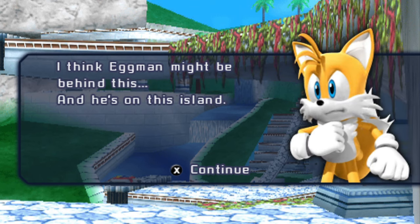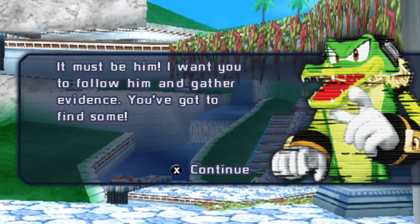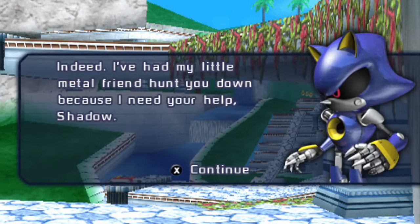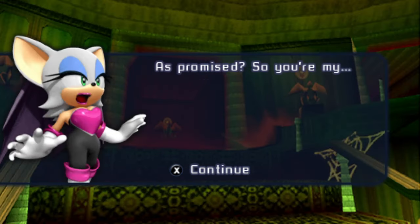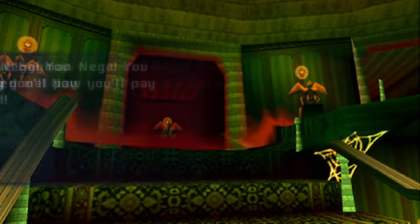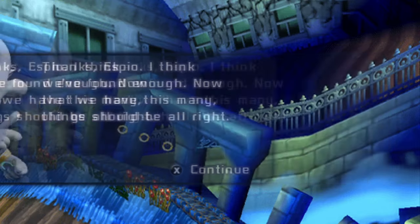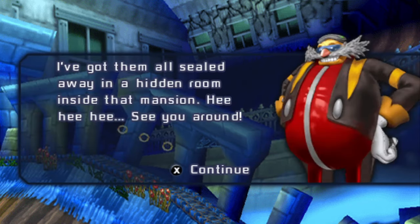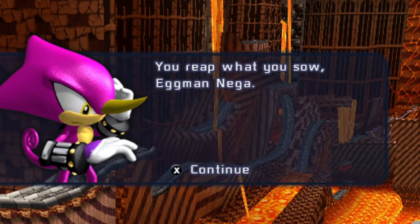The story of Sonic Rivals 2: a bunch of Chao have gone missing. Sonic, Tails, and Silver are all searching for them, with Sonic and Tails specifically going after Eggman as they think he's the perpetrator. Espio is searching for who's behind the missing Chao incident and runs into Silver. Shadow gets a transmission from Eggman and works with Metal Sonic at his behest. Rouge is after the Chaos Emeralds for a client who turns out to be Eggman, who again turns out to be Eggman Nega. Knuckles is searching for the Master Emerald, which turns out to be inside the Emerald Radar. Eggman Nega's plan is to use the Chaos Emeralds to release a monster known as the Ifrit into their world — his reason for capturing the Chao is to feed them to the Ifrit.